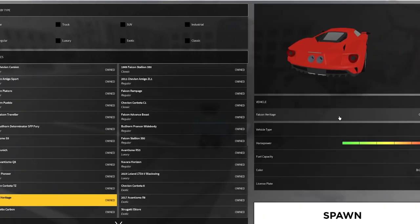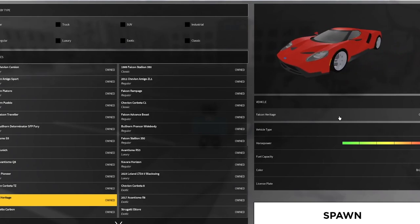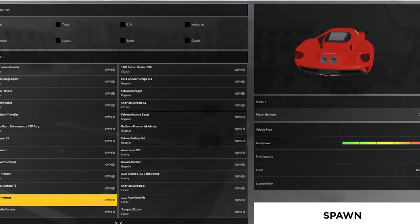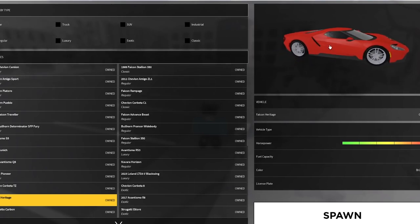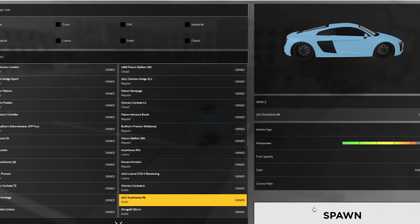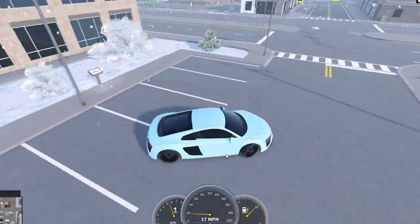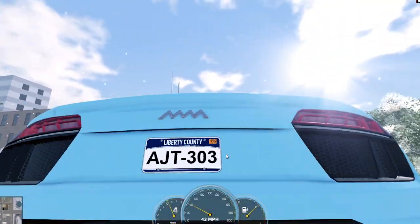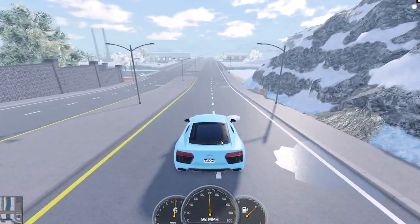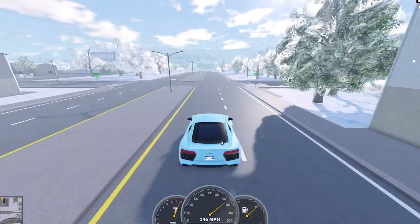So you're essentially paying for looks with the Falcon Heritage — it does look great, but it's definitely not worth the price. Let me know in the comments if you think the developers should make it faster. Now let's test the Audi R8, which is one of my favorite cars in the game currently. It looks incredible — really detailed — and it's one of the newer ones. I really hope it's faster than the Falcon Heritage.